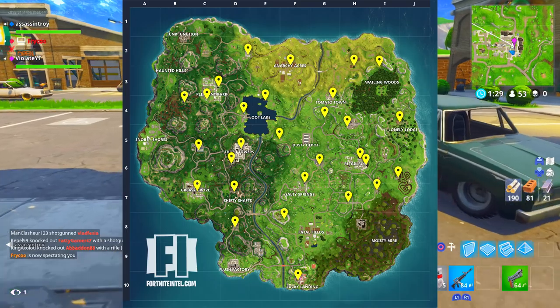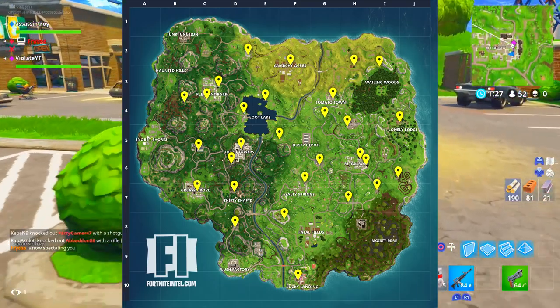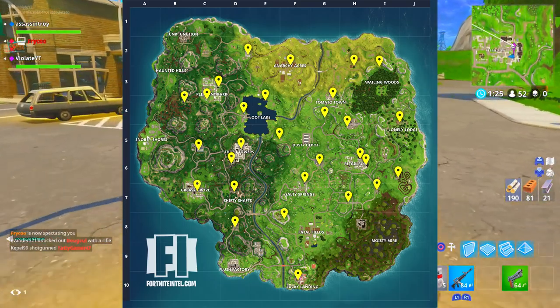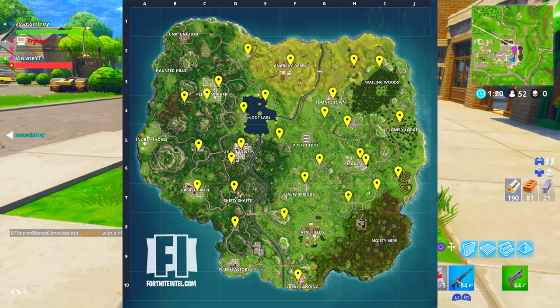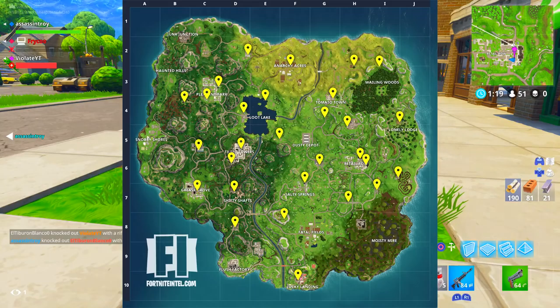These are actually accurate because I've been playing and I've been dropping at these known locations and I've actually been getting some of these vending machines to pop up for me as well. When I was in Retail Row, even on the map it shows two locations — and yes, there actually were two vending machines at Retail Row. So this is quite an accurate map, feel free to go off of it.